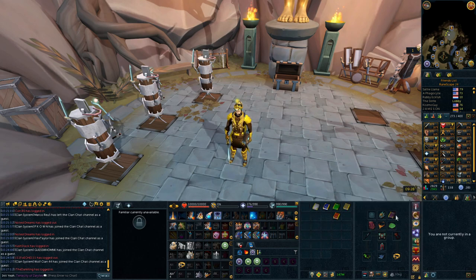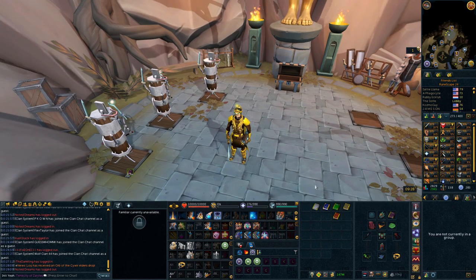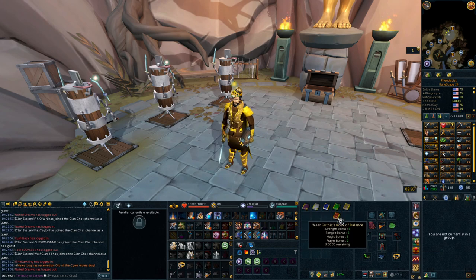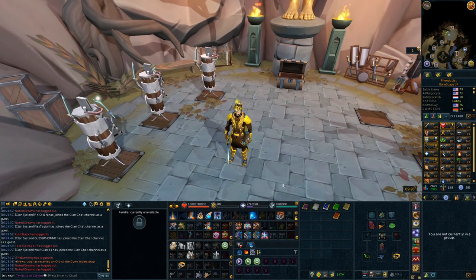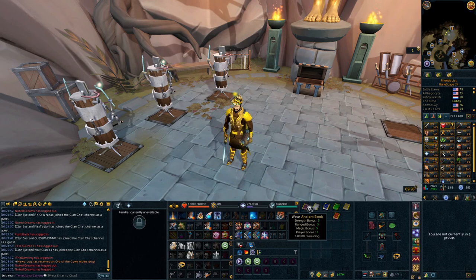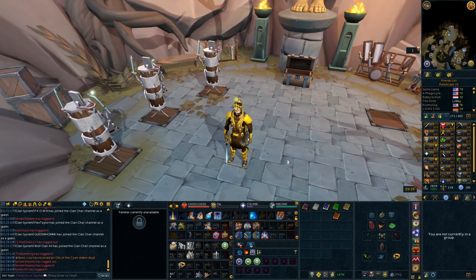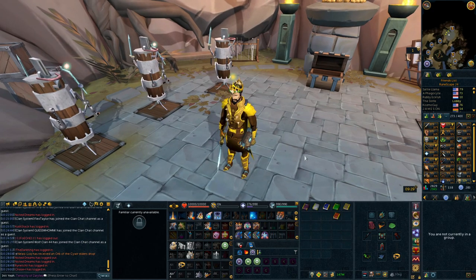Once it's done, you can charge the book with more pages to use it as an active item — and it can be any page, so find the cheapest one. Once charged, you can wear it and right-click to activate it, which gives you a timer and a charge just like a scrimshaw. Each book has its own passive effect: Guthix and Zamorak do AoE damage, Saradomin and Book of Law are pure DPS, Ancient does a binding effect, and Bandos reduces defense.